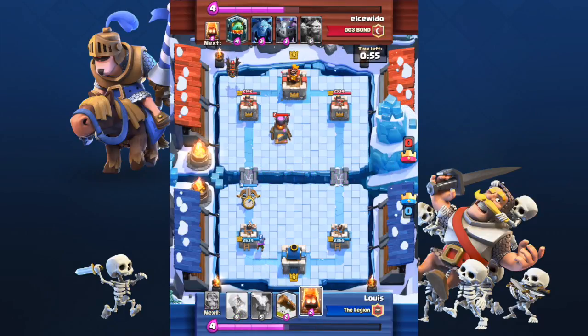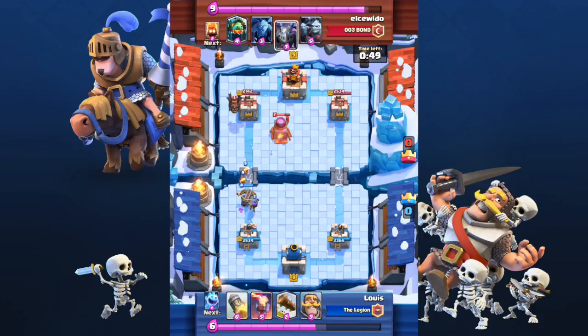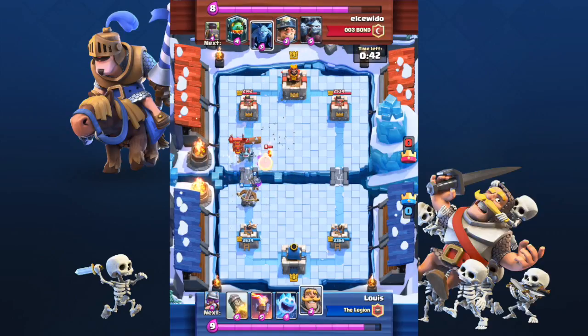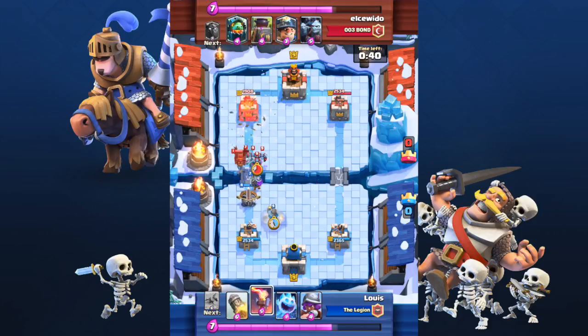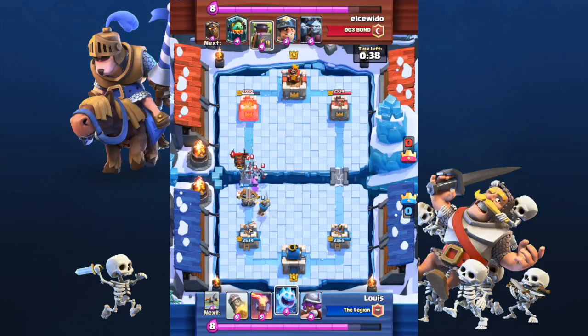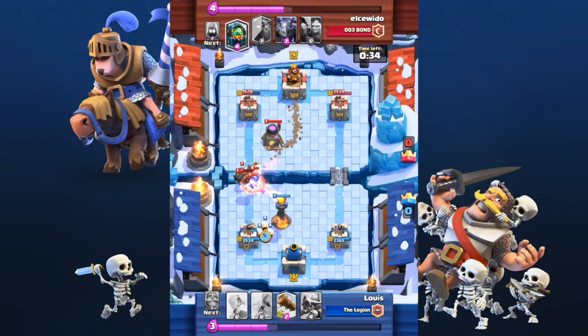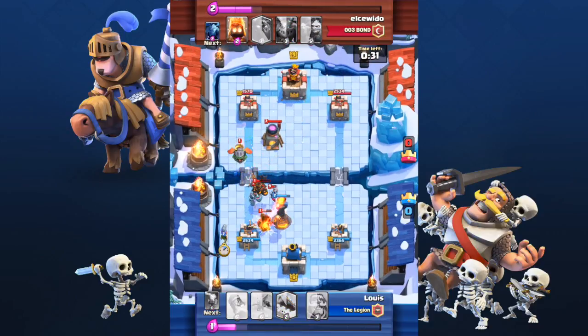Eleguido knows that I have the X-Bow, but instead of using his Minions or his Inferno Dragon immediately, he will wait until his Lava Hound is close enough so he can back it up. As long as he can prepare for a huge push, he doesn't mind that my X-Bow is dealing a little bit of damage to his tower. He simply knows that he can make a push that is stronger than my defense. So once again, when the X-Bow doesn't deal more than 500 damage to your tower, it's alright.